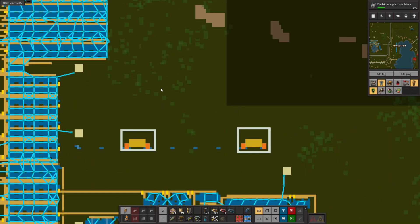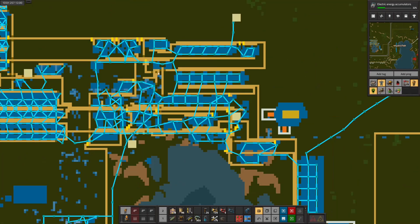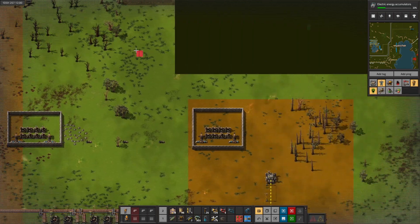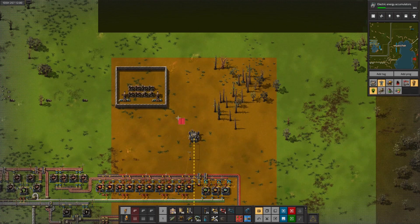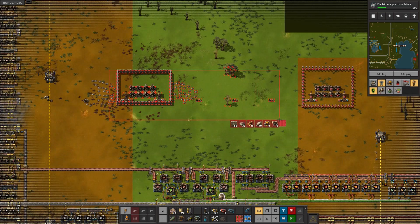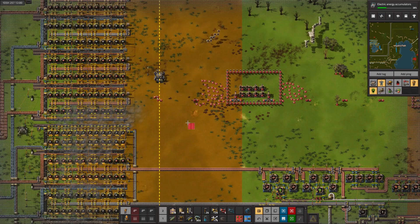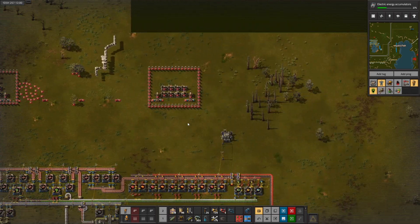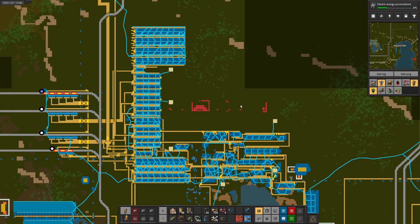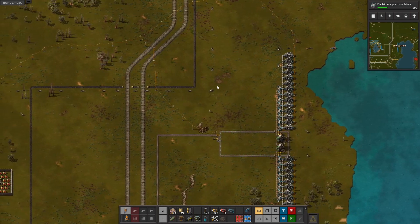We can start getting some of this stuff out of the way - these defenses are in the way. Does that pipe go anywhere else? It does not. So we can get rid of these. We can let the robots pick that stuff up for us. That'll clear out some space for designing stuff here.